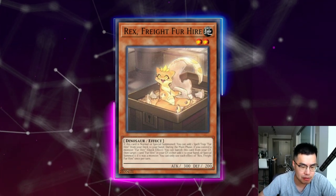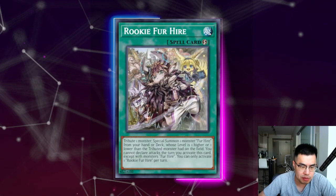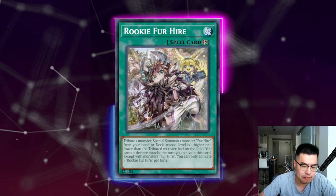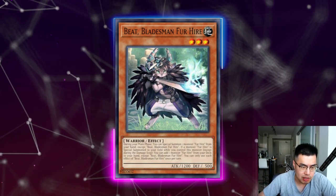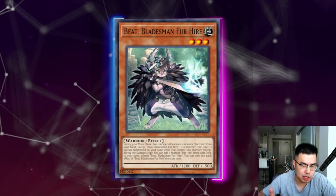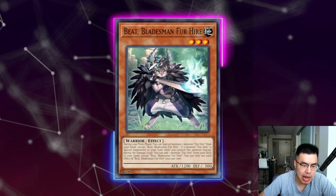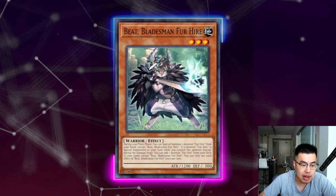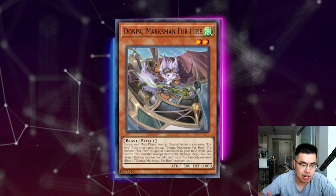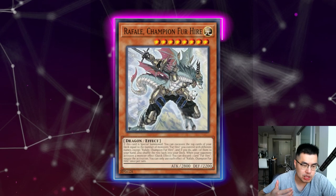It's a very powerful card and generally what you search off of that is Rookie for Hire, which allows you to tribute a monster and special summon a Fur Hire from your hand or deck whose level is one higher or lower than the tributed monster. So typically you would go into Beat Bladesman for Hire, which is a one-of — you basically max out on the Rex and play one of the other main monsters. This card allows you to add a Fur Hire monster from your hand when another Fur Hire is special summoned to your field.